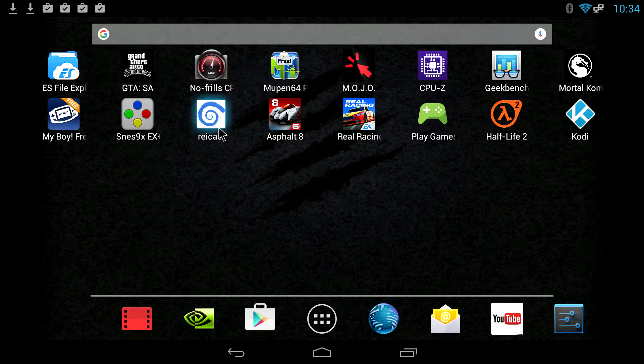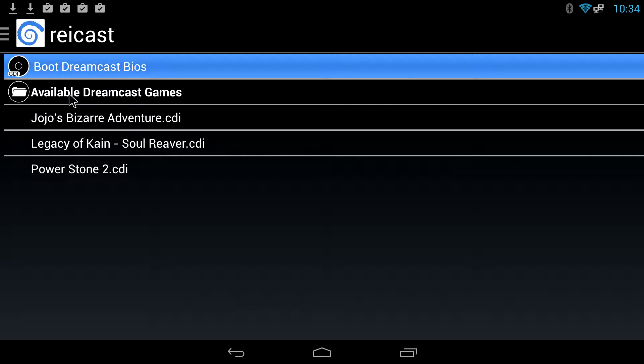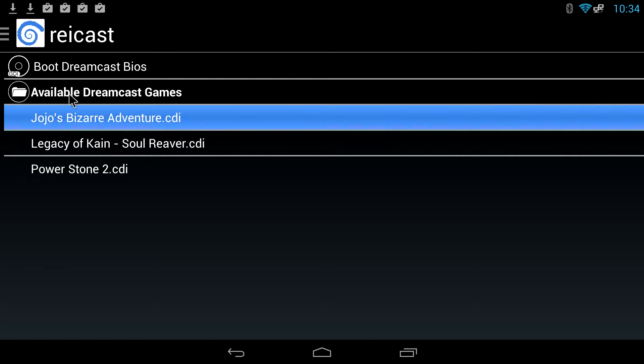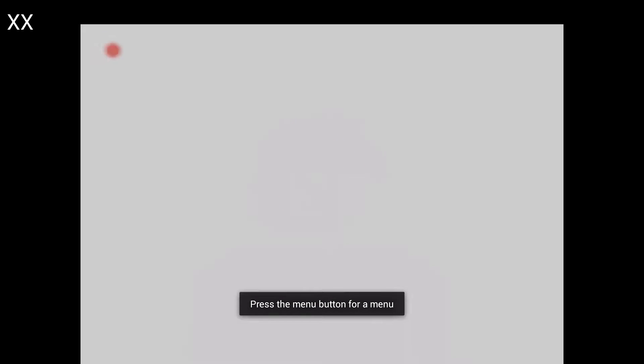I have set up my Dreamcast BIOS and loaded a few Dreamcast games. I've set up my controller and I'm gonna go ahead and switch my controller to controller mode so I no longer have the mouse cursor — it should disappear in a second. We're gonna go ahead and do Power Stone 2, one of my favorite games. If you look up in the top left hand corner you can see the frames per second.